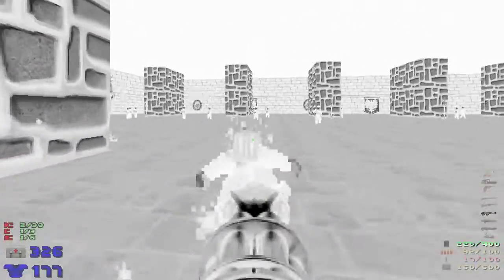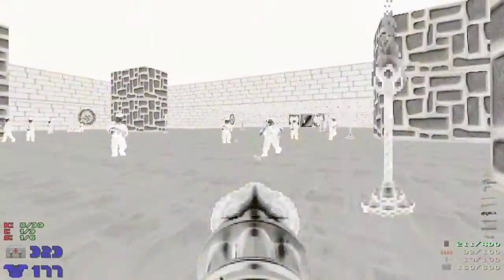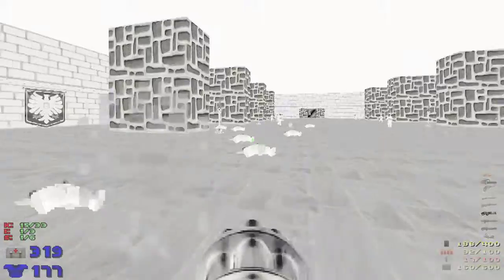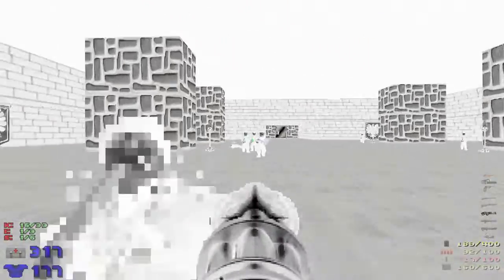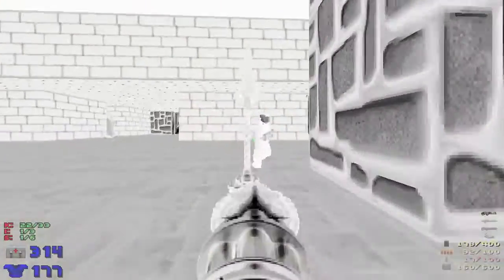I'm actually going to take the first secret. It's not even actually, like... that one's not a Wolf 3D secret. Something that mirrors in the other wall is.